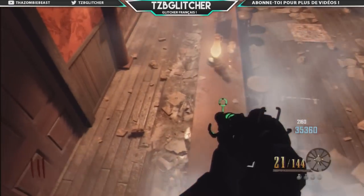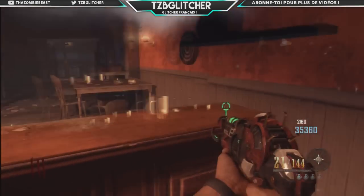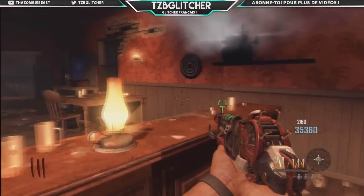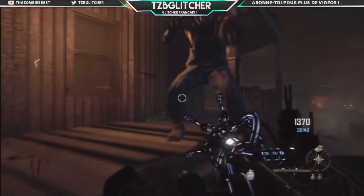Dans le saloon. Regardez, hop je suis propulsé et là je me mets derrière le bar. Voilà, on va servir des petites boissons aux zombies — non je rigole, on va juste les buter ces enfoirés ! Voilà, c'est un super glitch. Je vous montre la vue de mon ami.